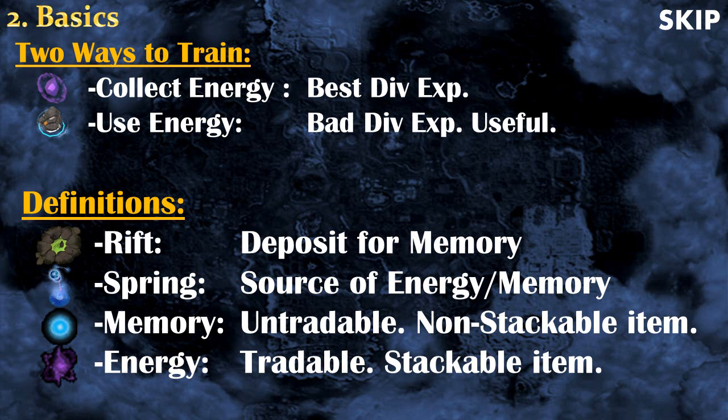Before we get started, let's go over some definitions. A rift is the place — shown on screen as a little green icon — where you deposit your memories. Springs will be around the rift and are the source of those memories and energy. When training divination you get two types of resources: memories, which are untradeable and non-stackable and can only be put into the rift, and energies, which are tradeable and stackable and can be used to create useful things or get bonus divination experience.